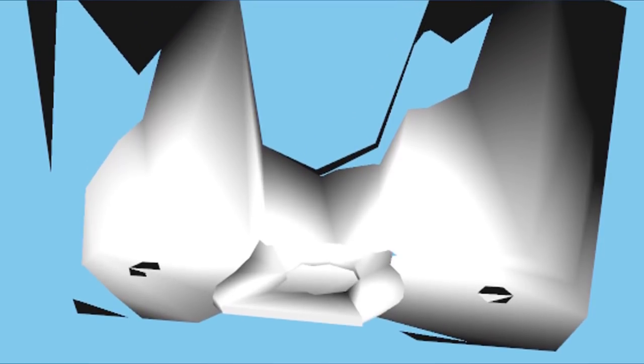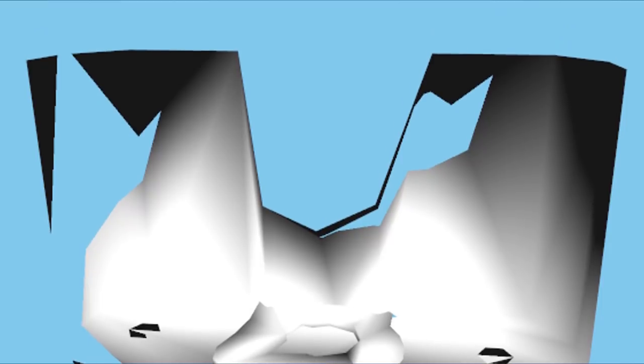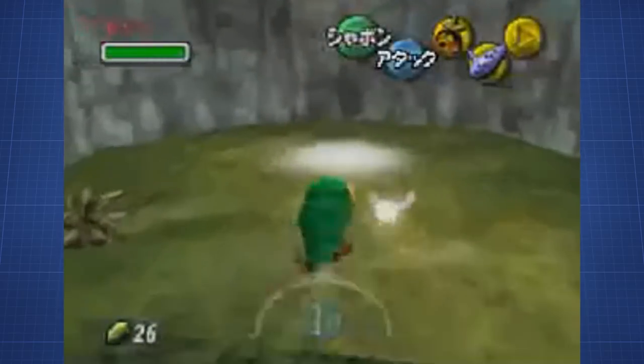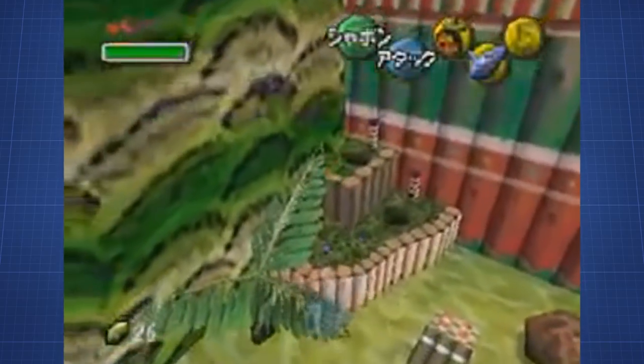There's also a second unused grotto in the files, named Kakushiana 8. This grotto, on the other hand, is much simpler. The circular area cut out of the shrubs in the middle of the area housed a Deku Baba in the original Japanese release. This proves, once again, that the game was mostly just built on the original game files of the N64 game.